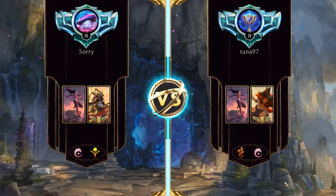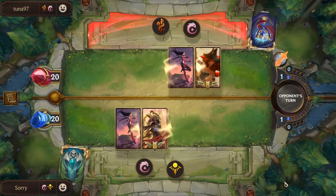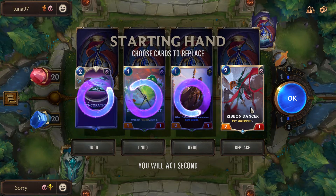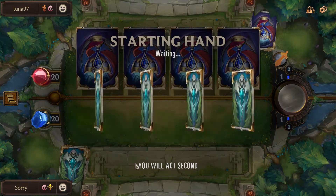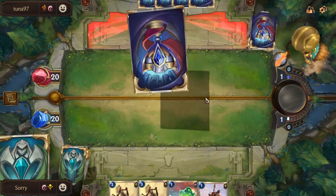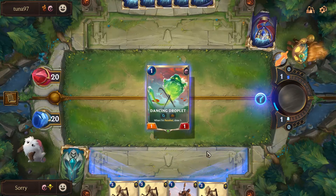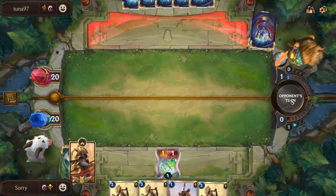First matchup is against the Misfortune version, so we'll test which one is better. I'm still not great at mulligan with this deck — I wanted Azir but we didn't get him or Emperor's Dais or Irelia, and ended up with three Merciless Hunters. Not the best start.